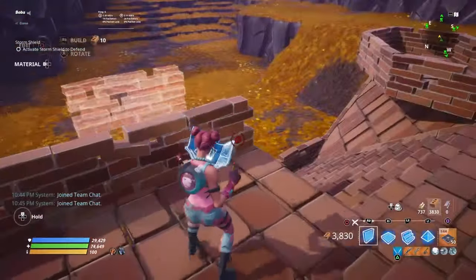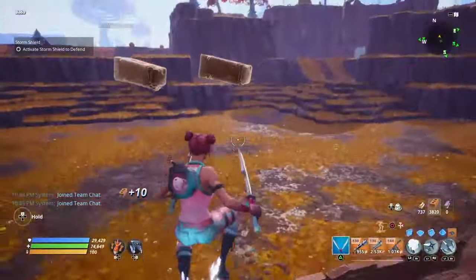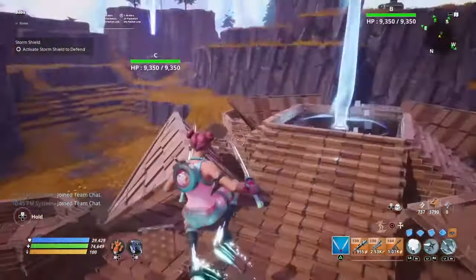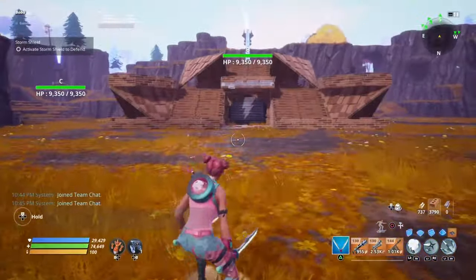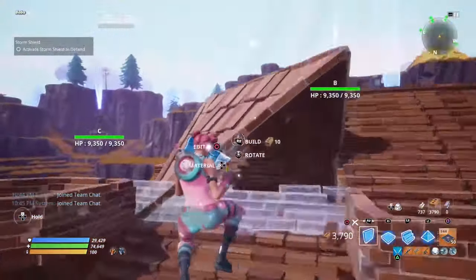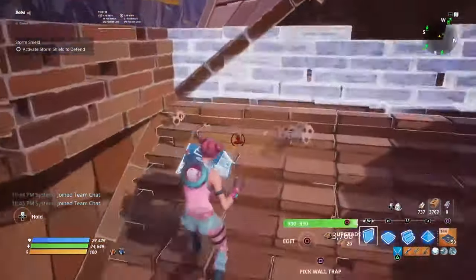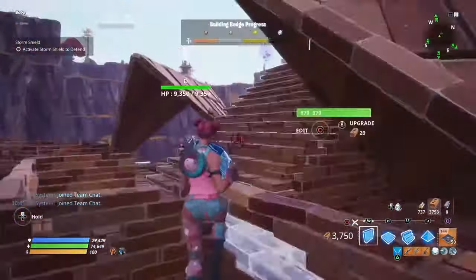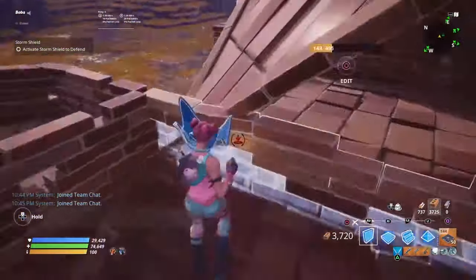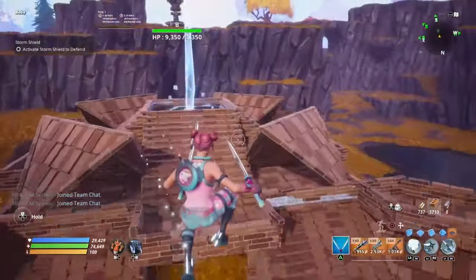Once you're done with that, we can go on to the next step. Just broke that floor by accident. You should have something like this now from the front. Go ahead and edit the walls like this again and just place some walls here. Now you should have something like this.